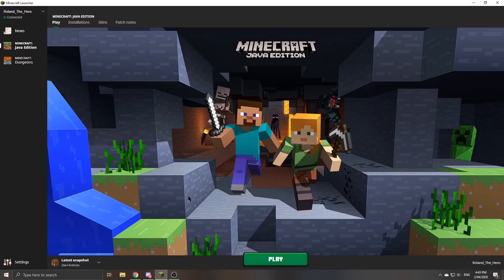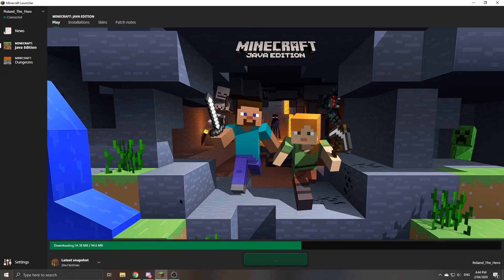Hey guys, today Minecraft released a new snapshot — 20w14 Infinite — which is an April Fools update for Minecraft. It was released today, but for me it's April 2nd; in the US it's April 1st. I've seen YouTube videos on it already and it's mind-blowing, so I'm going to hit play, download the new snapshot, and try it out for the first time.